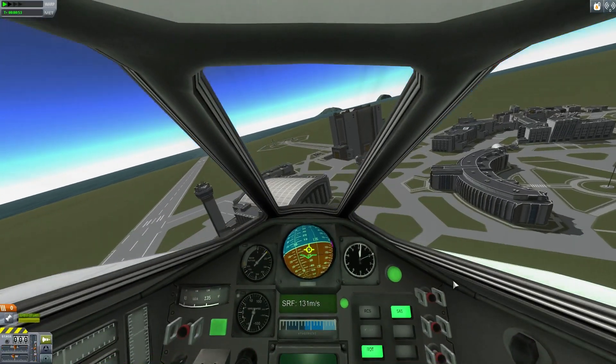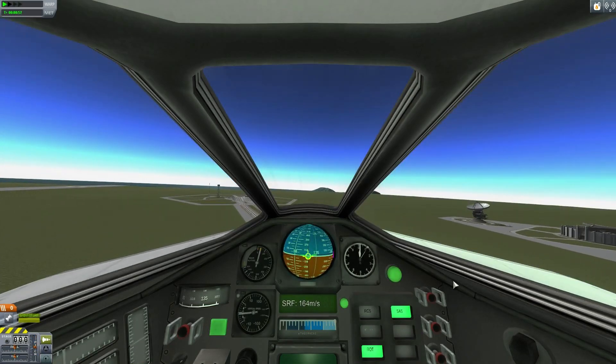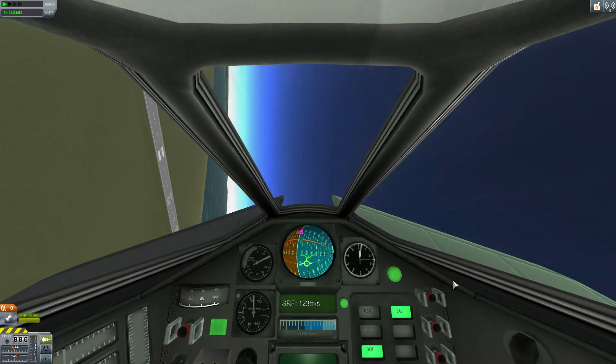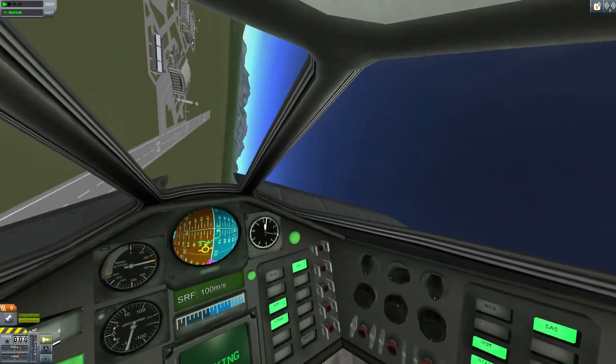You can see that the new Mark 1 cockpit has completely new interiors here. Looks pretty sweet as well. It still feels pretty claustrophobic compared to flying it in first person mode — docking mode and everything there.